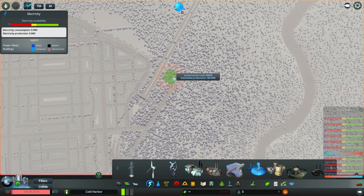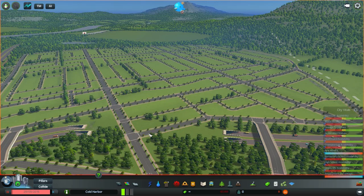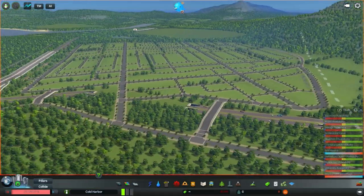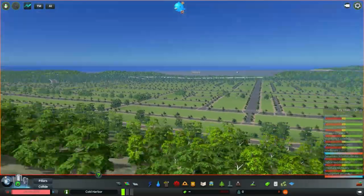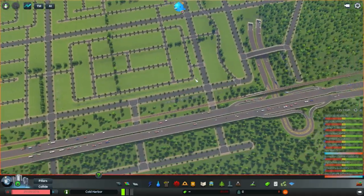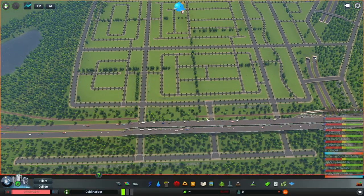I might place one or two right next to the highway — that kind of isolates the noise. The idea is that we want this region to be really wealthy and luxurious. This area in particular will have some small roads up the mountains, and we can get a nice mountainside view over to the bay. I'm going to keep it mostly residential.